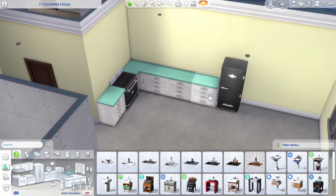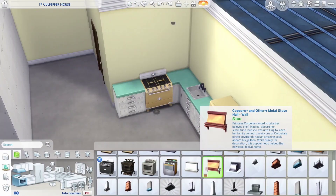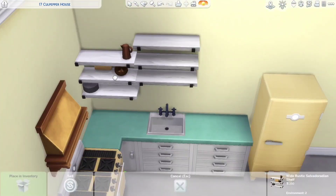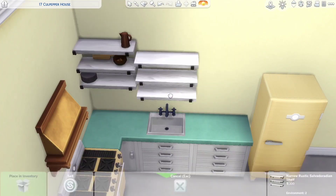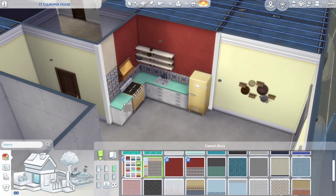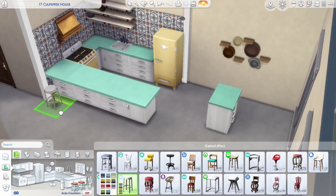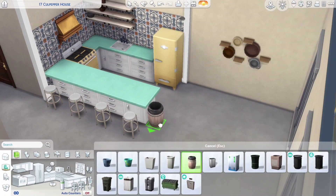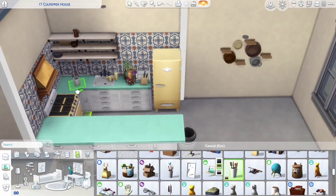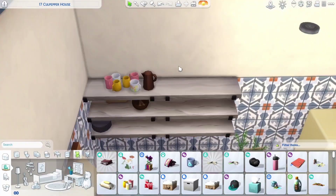We are starting in the kitchen and we are using almost only Jungle Adventure here. I really love these appliances and also the swatch on the counters is really nice, as well as in this style. And those shelves are actually some I really like to clutter. So I added these pretty bar stools from Get Together — they are kind of industrial and I think that swatch goes very well with the counters.